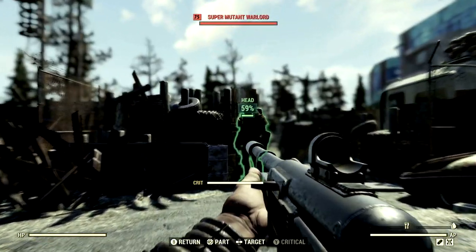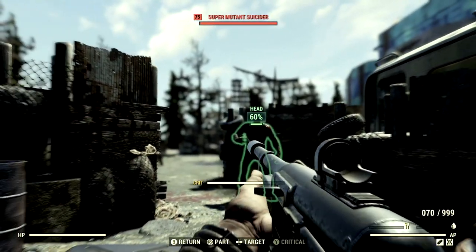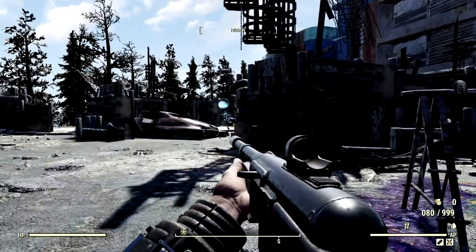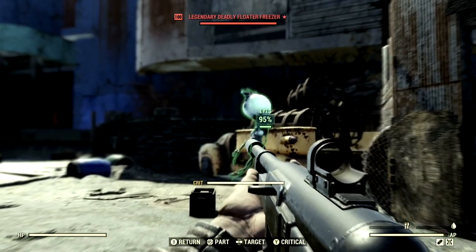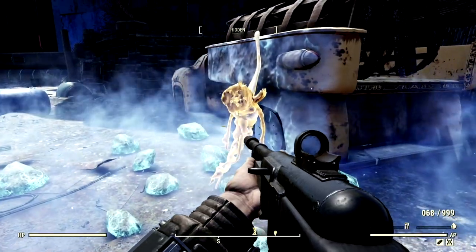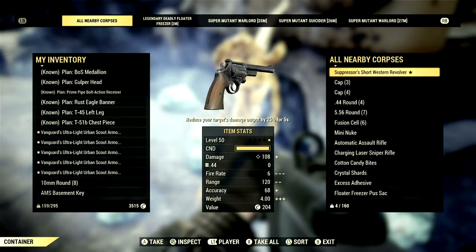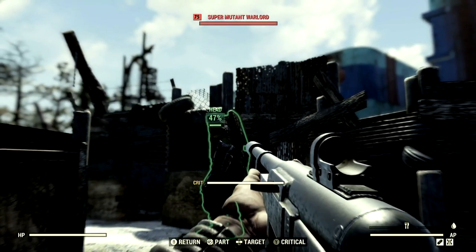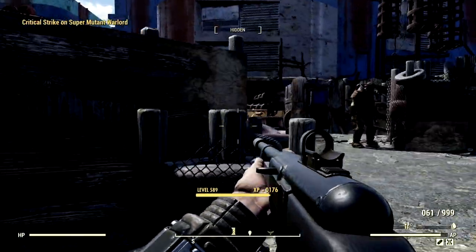Now we've made our way back to West Tech, but with our full health commando build. Almost the same amount of damage — a little bit less but still not bad at all — 657. That's only 100 less than the bloodied build. We've got ourselves a floater — let's lock onto his eyes for maximum damage. We also found a suppressed short western revolver drop — potentially a legacy item. Now, super mutant warlord, you think you can withstand the power of the full health commando build? No, he can't at all.